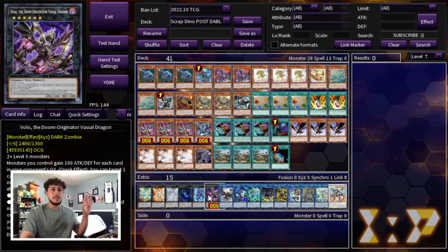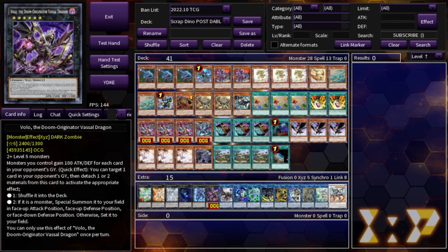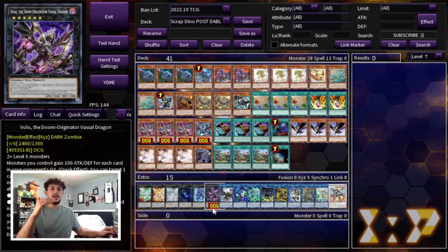This new Darkwing Blast XYZ card is insane. Its effect reads that monsters you control gain 100 attack and defense for each card in your opponent's graveyard, which helps you OTK. As a quick effect you can target one card in your opponent's graveyard and detach one or two materials: detach one to shuffle it back into the deck - basically a DD Crow-esque effect - or detach two to shuffle back a monster and special summon this card to your side of the field. It only requires two level six monsters, and your Bestials are multiple level sixes, so you can easily go into it.